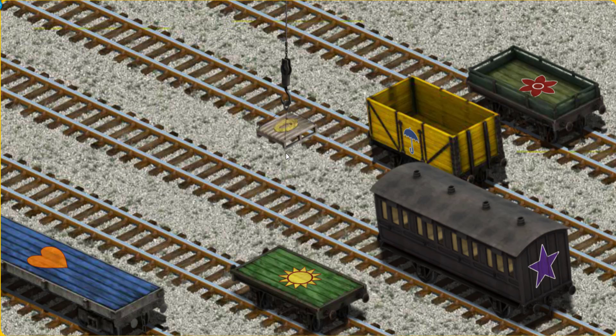Let's lift and load. Now the cargo must be loaded. Show Cranky where the green flatbed with a red flower is. That's it!